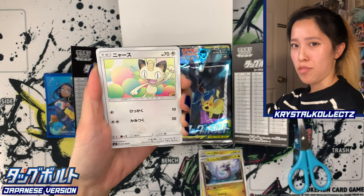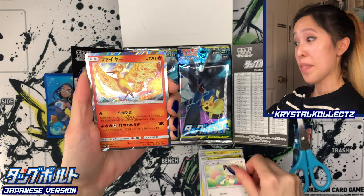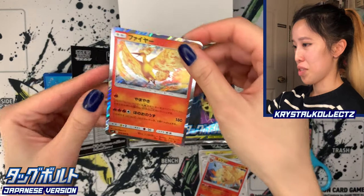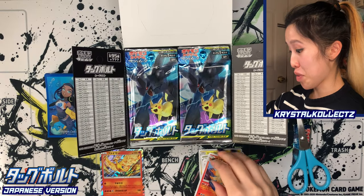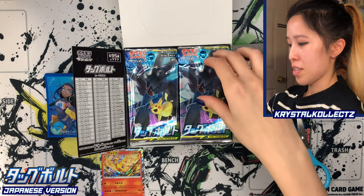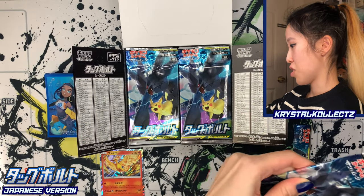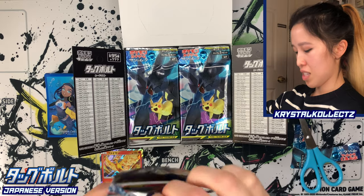Pack one: Dratini, Meowth shifted to the side with very interesting artwork, and a beautiful Moltres — that is gorgeous! And Ninetales. Beautiful Moltres artwork right there. I love Legendary Birds. I'm a big fan of Lugia and the Pokémon Movie 2000, so Legendary Birds will always sit well with me.